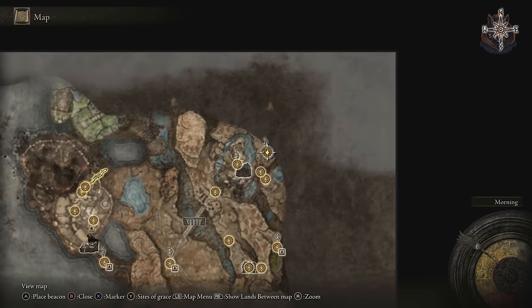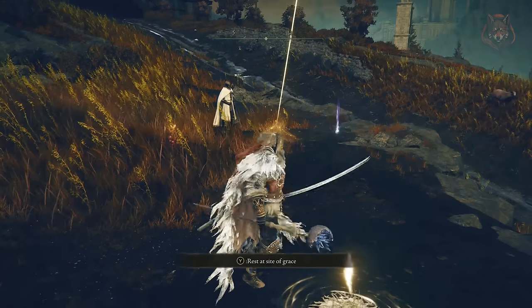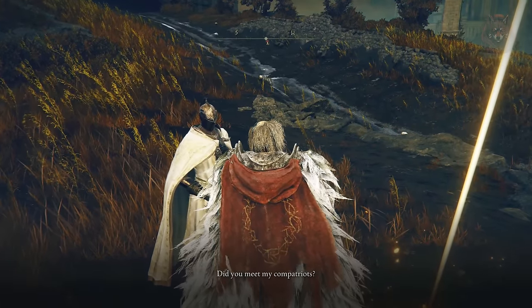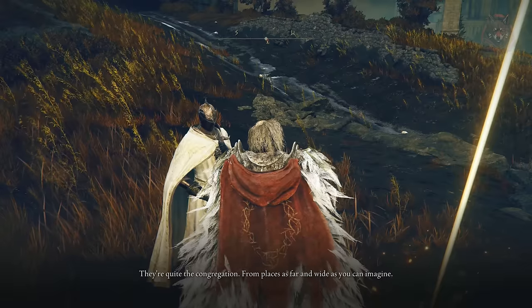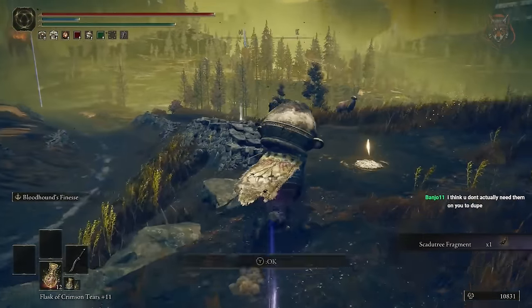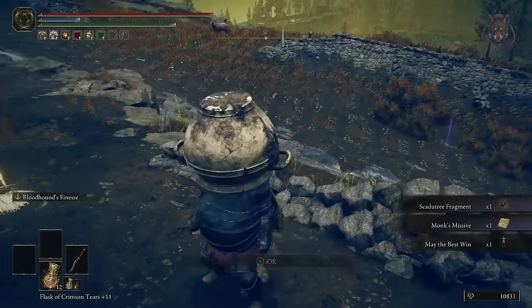Step seventeen: at the beginning of the High Road Cross site of Grace, speak to Leda and Horncent to exhaust all dialogue. Be sure to pick up the Monk's Missive and the May the Best Wind gesture next to Horncent. Horncent gives you a map to find more of Mikola's Crosses, but these are not required to complete the quest — they're simply for following the main story and lore purposes.